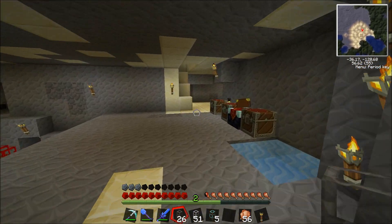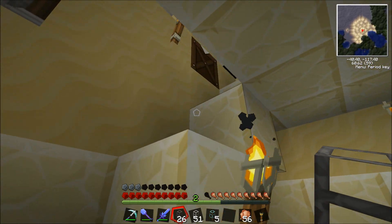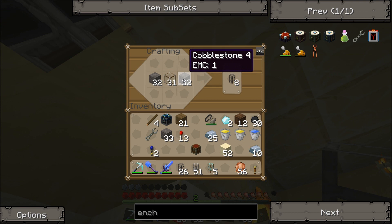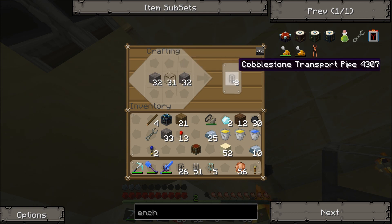If you don't know how to make the pipes, here's a quick tutorial: take a glass and surround it with whatever material matches the pipe type — cobblestone for cobble pipe, wood for wood pipe, gold for gold pipe, diamond for diamond pipe. So it's just glass in the middle with two bits on the outside, which makes eight pipes.